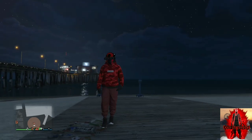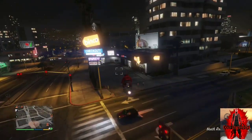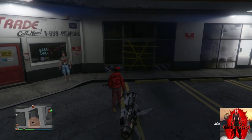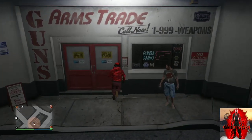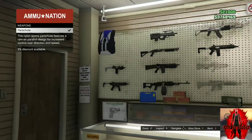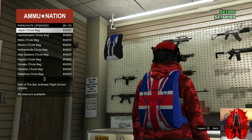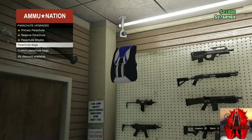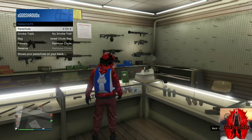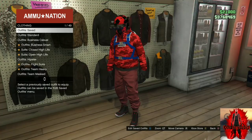Make your way over to the closest ammunition store — we'll be transferring a red duffel bag to this outfit. If you do not own a red duffel bag, there will be a link down below. Once at the ammunition store, go over to the front counter, go to parachutes, then parachute bags, and purchase the Israel troop bag. Back out from the counter and equip the parachute through your interaction menu.